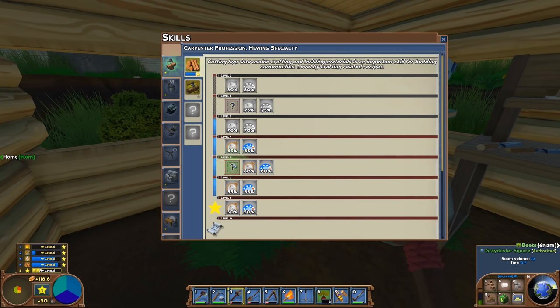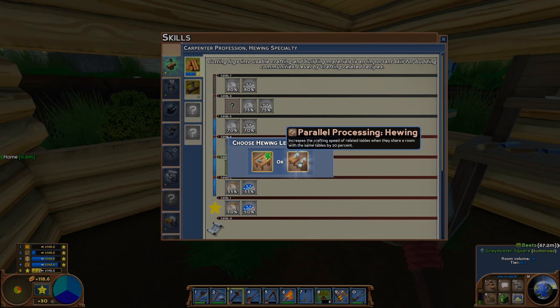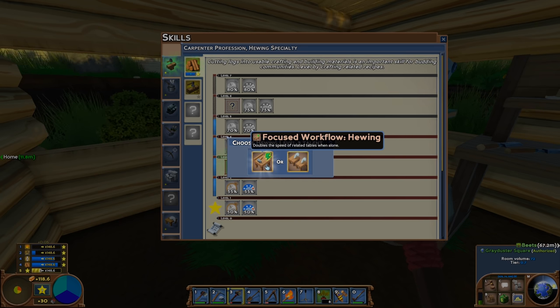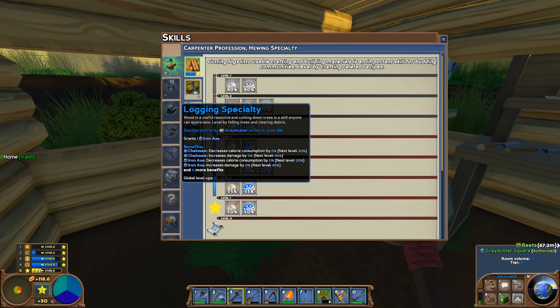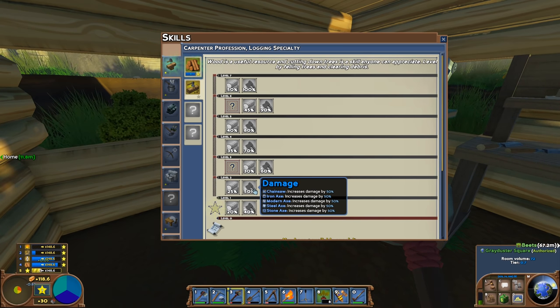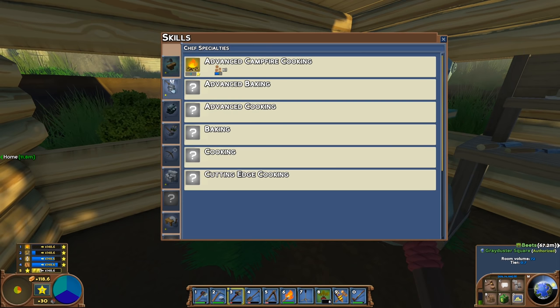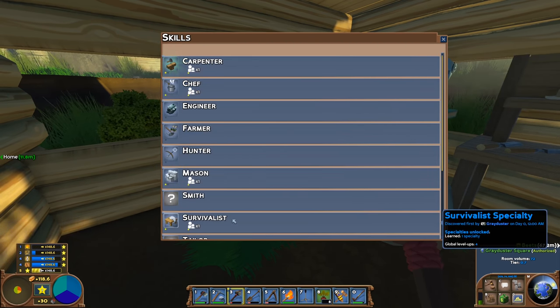I should note here we have a talent choice in carpenter. I get a choice between parallel processing — increased crafting speed of related tables when they share a room by 20% — or doubles the speed of related tables when alone. I'm really not sure which one I want, so I'm going to leave that talent alone for now and come back to it later. I don't think I need logging, although it does give calorie conservation and increases the damage of axes.